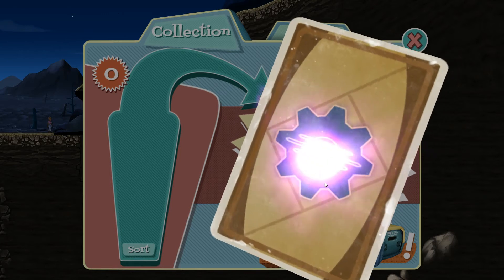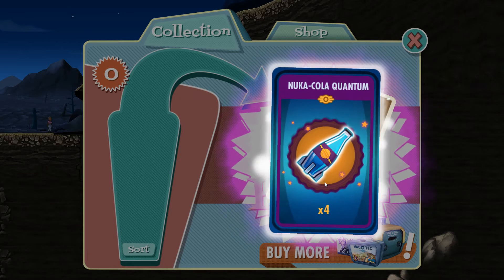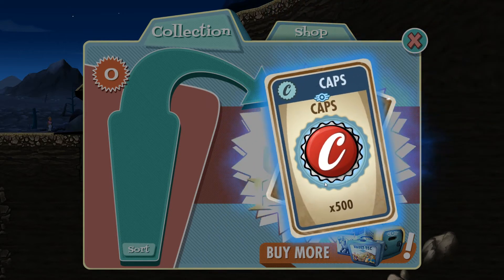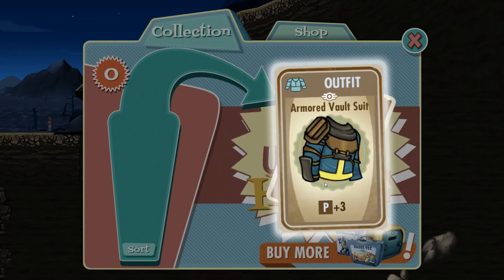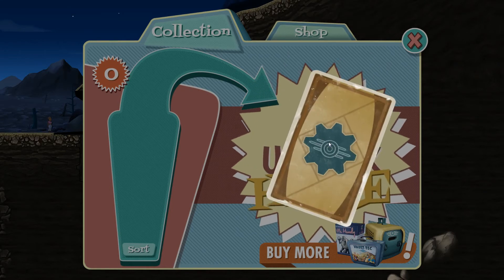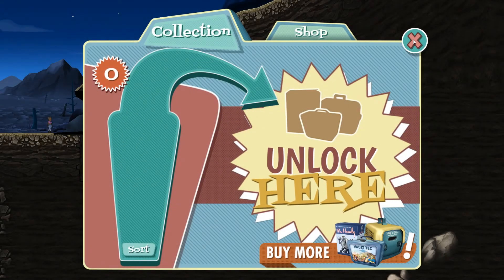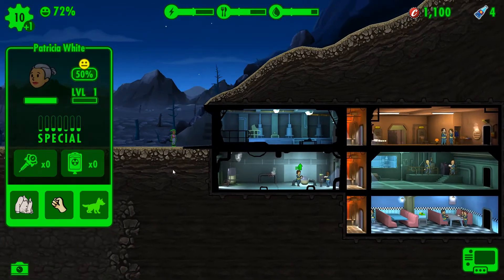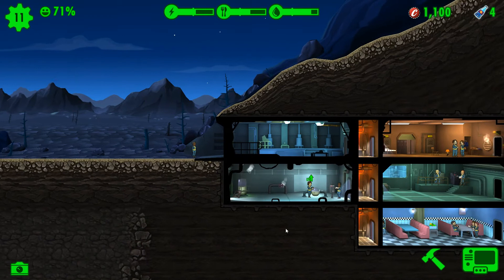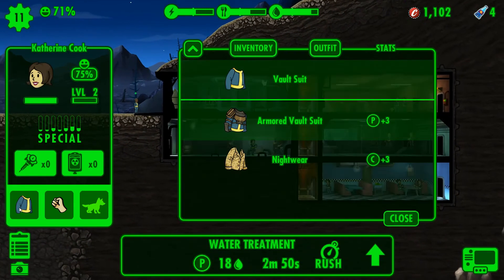From the lunchbox we got some junk, Nuka-Cola Quantum — always good — caps, and an armored vault suit with plus three perception. Nice! We're gonna put her there and give her this outfit.